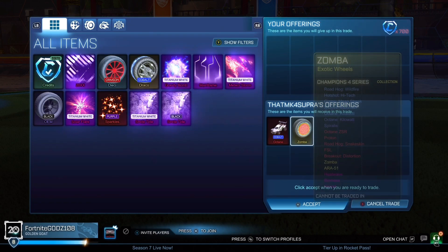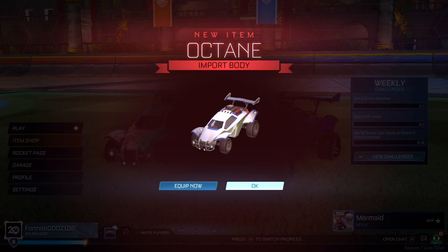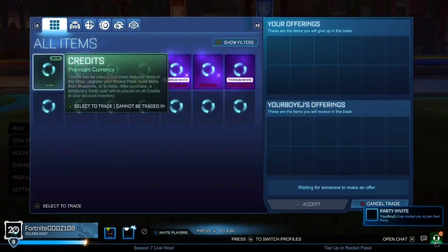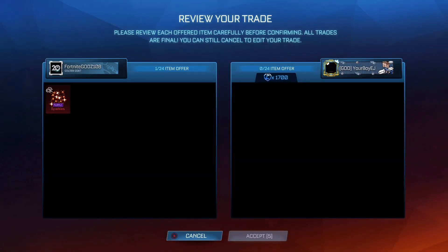I also manage to pick up a Cobalt Octane and a Zomba for just 700 credits. The Cobalt Octane is 800 credits minimum price, and the Zomba roughly sells for 100 each. We paid 700 credits and can resell them for around 900, getting 200 credits profit. If I can sell the Cobalt Octane for mid-price — which is highly possible since Octanes are always in high demand — that could lead to 300 credits profit from that trade.